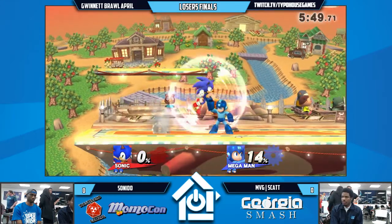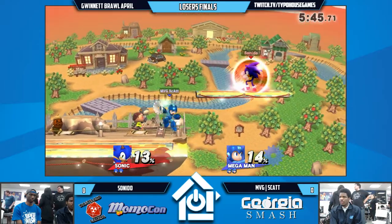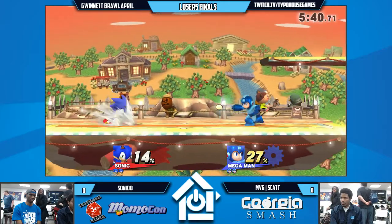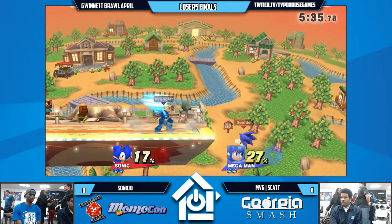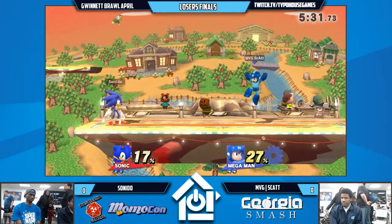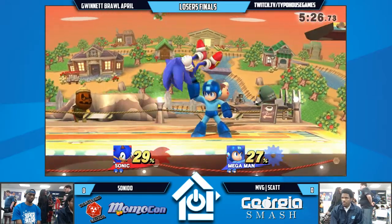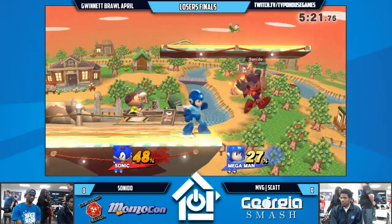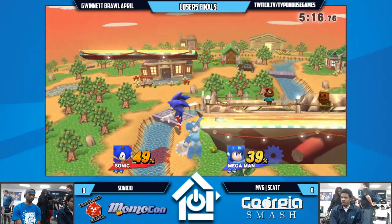So obviously Mega Man can halt Sonic's approaches with Pellets against Spin Dash. But the thing about it is Sonic gets a lot of damage when he does get in. Mega Man doesn't have very good landing options — just a big metal body. Sonic's fast enough on the ground where he can kind of cover anywhere Mega Man decides to land. Very interesting matchup — you use Pellets to get out of Spin Dash. And Mega Man's punish game is not as good as Sonic's either.